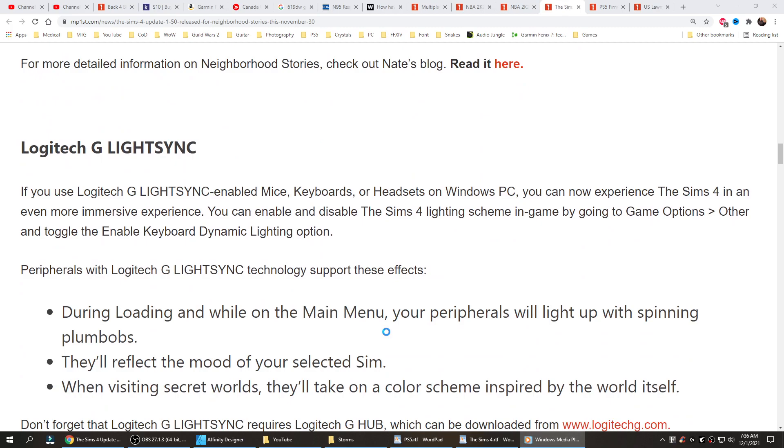Logitech G Light Sync. If you use Logitech G Light Sync enabled mice, keyboards or headsets on Windows PC, you can now experience the Sims 4 in a more immersive experience. You can enable and disable the Sims 4 lighting scheme in game by going to Game Options, Other, and toggling the Enable Keyboard Dynamic Lighting option. Peripherals with Logitech G Light Sync technology support these effects.